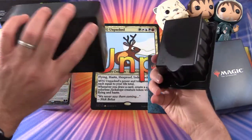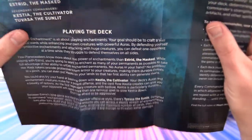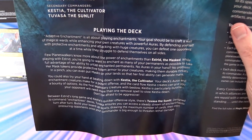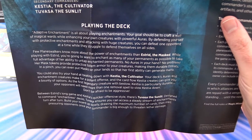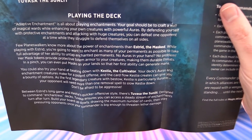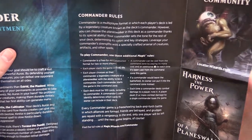So we get a deck box, and of course the deck. Let's take a look at the insert — this tells you about playing the deck. It's all about playing enchantments, funnily enough. You have protective enchantments and attacking with huge creatures. There's also another commander option — this would be Kestia the Cultivator and Tuvasa the Sunlit, so we'll take a look at those shortly. Some rules of commander as well — you can freeze frame that if you'd like to take a closer look.